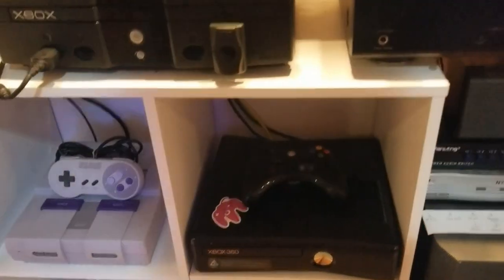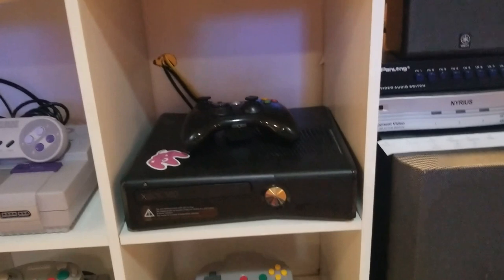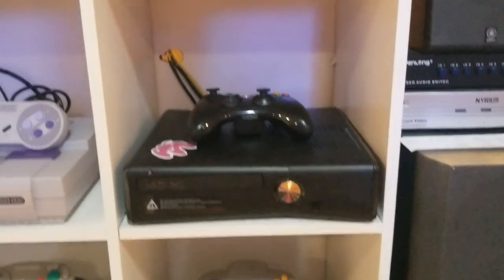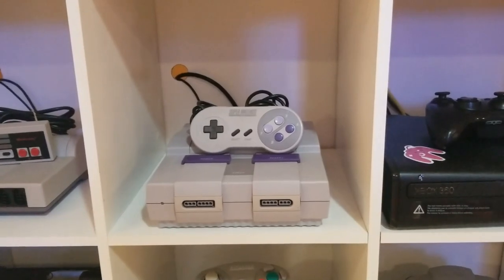The Xbox 360 is something my girlfriend plays all the time — she loves her Lego games, so right now we're playing Lego Harry Potter, about once or twice a week. And I have the Nintendo 64 and the Super Nintendo.